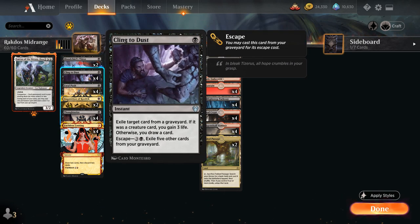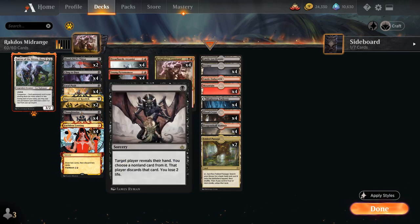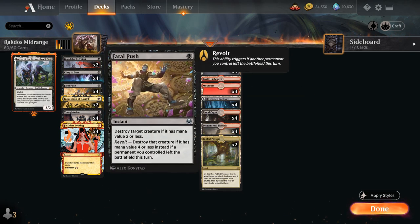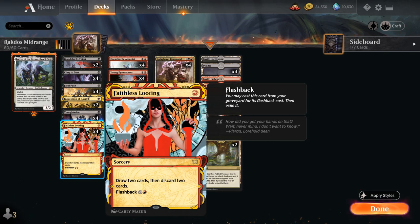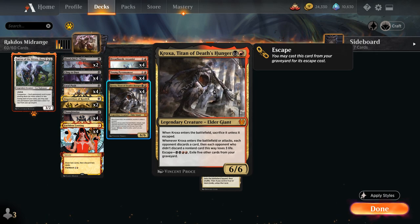Four copies of Cling to Dust also gains a bit of life to offset cards like Thoughtseize or Castle Locthwain. And then the full playset of Faithless Looting is very useful in a best-of-one situation since you don't always know which decks you're facing. Sometimes hand disruption in the late game is a dead card so we can discard those, or discard extra lands we don't need. Against a control deck where Fatal Push isn't useful, you can discard those as well. Looting helps us dig through the deck to find relevant interaction, and our goal is to empty the opponent's hand, trade resources, and hopefully be the last ones standing using cards like Kroxa to end the game.